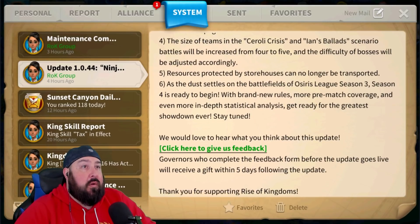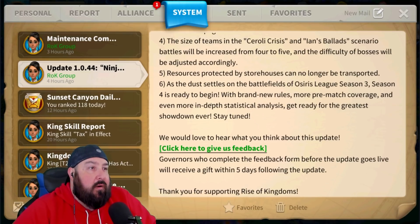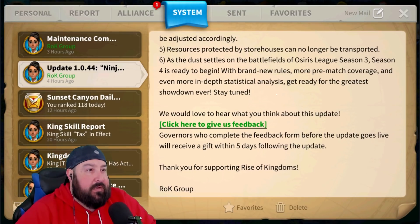Number four: the size of teams in Siroli and Ian's will be increased from four to five — difficulty bosses will be adjusted accordingly. Resources protected by story houses can no longer be transported, so you can't send your resources down to zero. As the dust settles on the battlefields of Osiris League season three, season four is ready to begin with brand new rules. More pre-match coverage — I'm probably going to be involved in that, so I'm looking forward to it. And even more in-depth statistical analysis. Get ready for the greatest showdown ever. I'm definitely excited about Osiris League — that looks really fun.